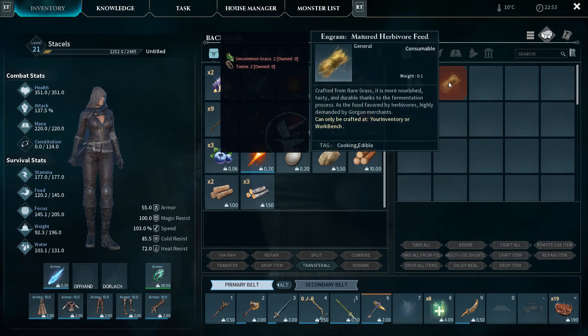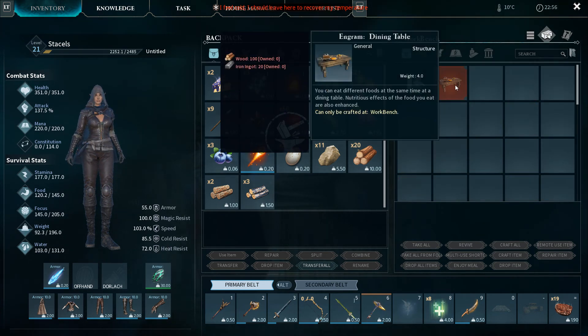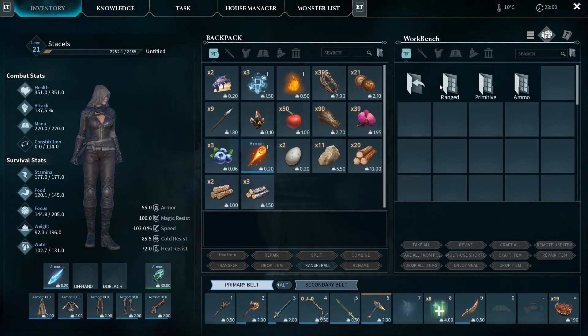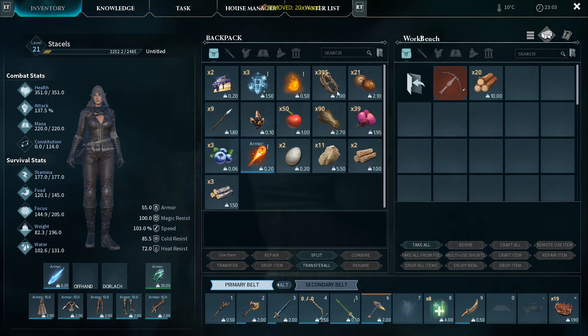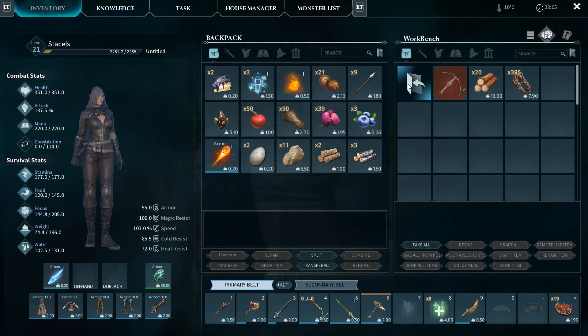Consumables - matured herbivore feed. We can make a dining table now. And the crossbow - so the crossbow is what we need to make. We need 10 wood, 50 twine - I think we have enough of that - and 10 iron ingots. Okay, we should be able to do that.